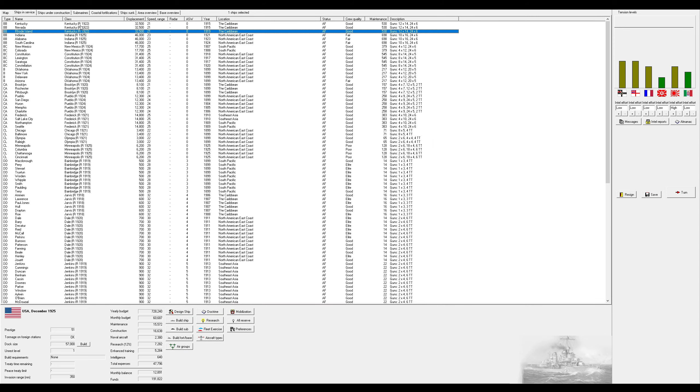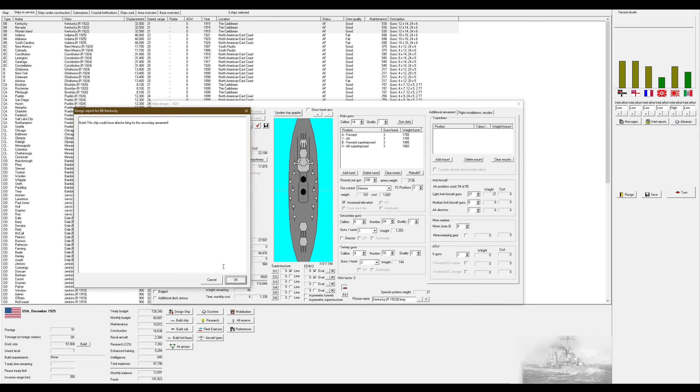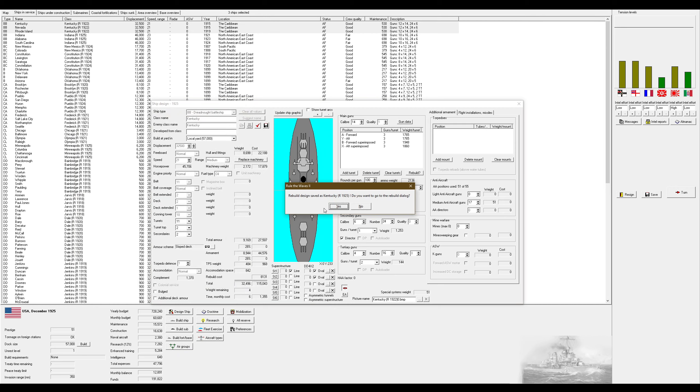The Kentuckys will now get a single refit to go all the way up to quality one - with directors, secondaries, and medium AA. Can't quite do that exactly otherwise you run into issues, so that's fine. Six months for the Kentuckys, let's send them in for a refit, and we'll continue upgrading our docks.